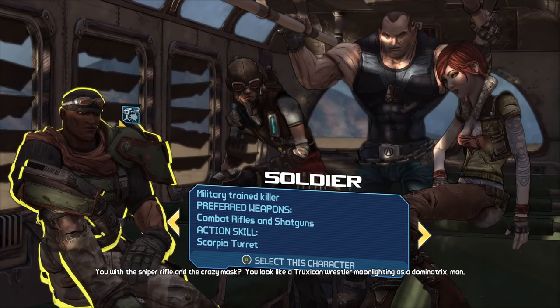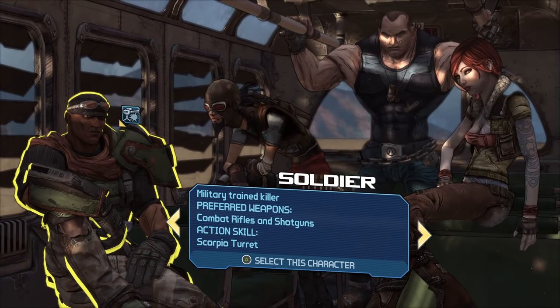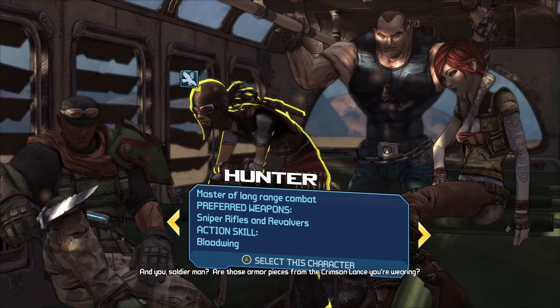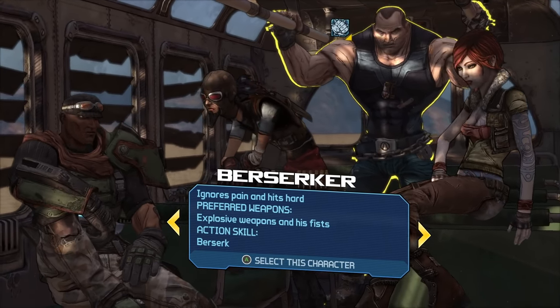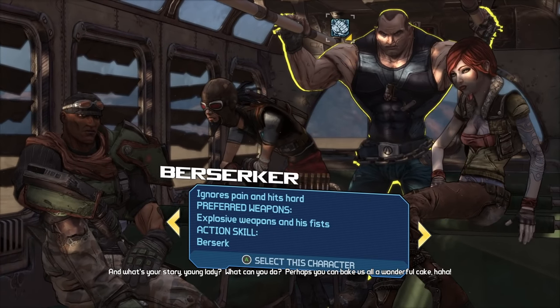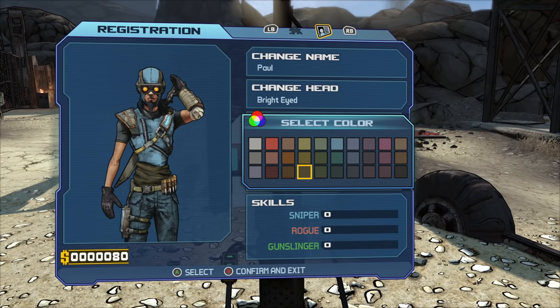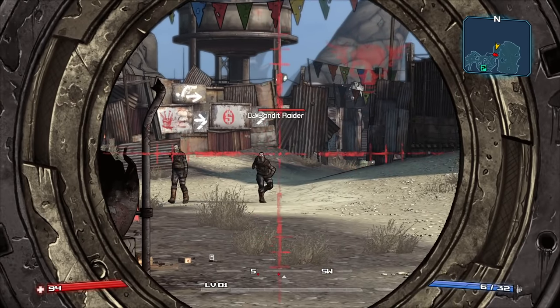The first decision we need to make is what class to play as. Lilith is almost universally considered overpowered, but to be honest I never really liked playing as a Siren. Without a shield, health regeneration is crucial, which is why I chose Mordecai. After getting off the bus, I followed Claptrap, changed my colors to blue and yellow, and got into combat for the first time.